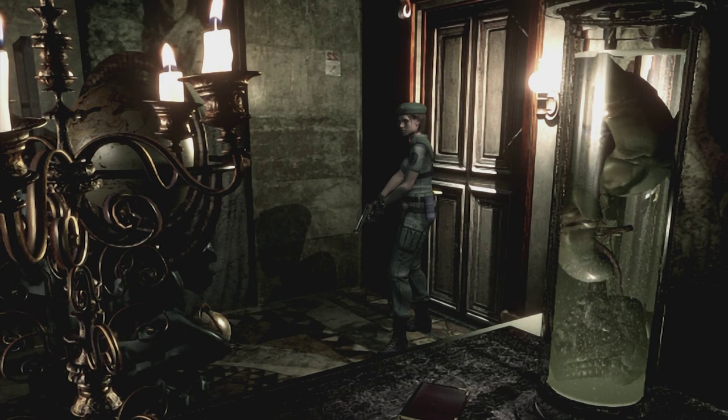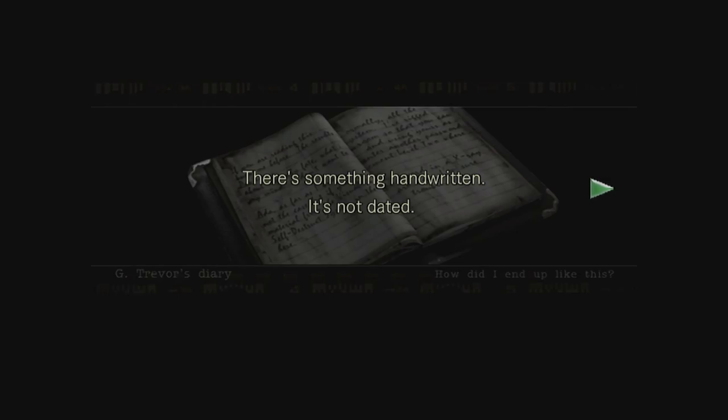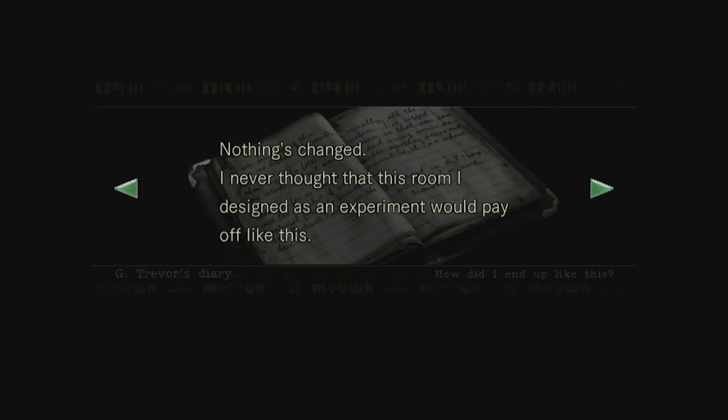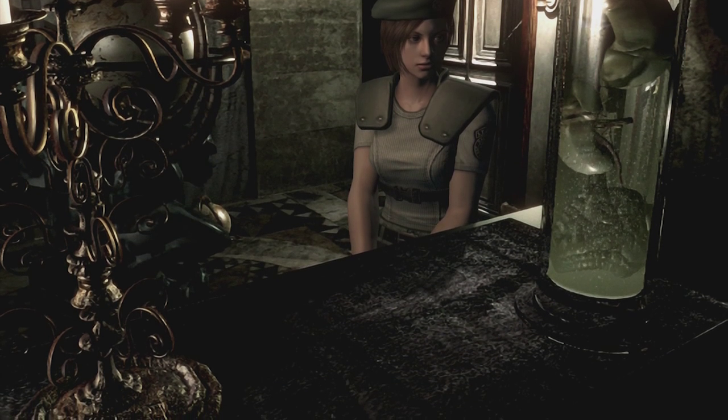Okay, so there's some kind of test tube thing going on there. There's a book — there's something handwritten. It's not dated. 'Nothing changed. I never thought that this room I designed as an experiment would pay off like this. I can hide here safely for a while because nobody knows about the secret behind this painting. Not even Sir Spencer.' Okay, so there's a secret behind the painting.